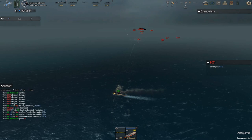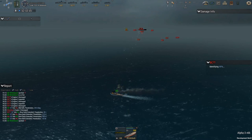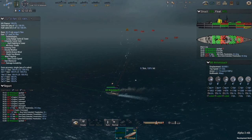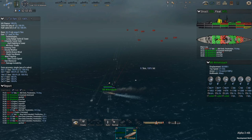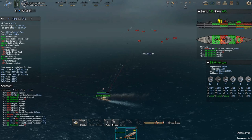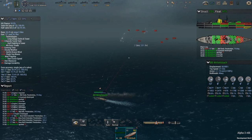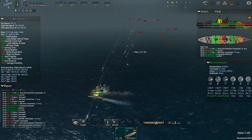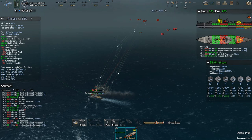Lots of flooding damage there, and maybe the AI switched because the flooding damage is so severe that he's going to go down no matter what — but I don't want to chance it. I want to make sure that guy's dead. Casemate destroyed — never a good thing. Another 13-inch volley, and I hope this is the kill shot. Actually, that was nearly a kill shot on us.